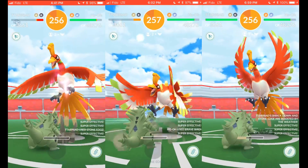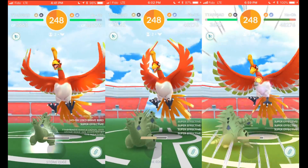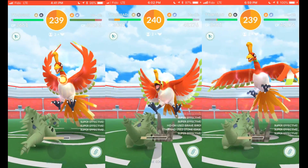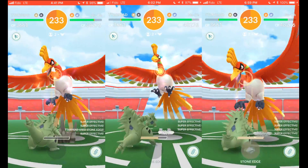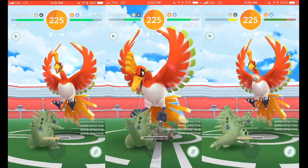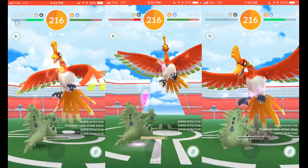On the one on the right, it was actually a very aggressive brave bird — it did brave bird within the first 10 seconds and we were actually able to survive with one HP to get off the stone edge, which caused it to have really good RNG. The goal is to have the brave bird hit you after you've done the stone edge, because what ends up happening is the stone edge then overcharges Ho-Oh, and then it's less likely to do brave bird right away in the near future because it wouldn't have enough energy.